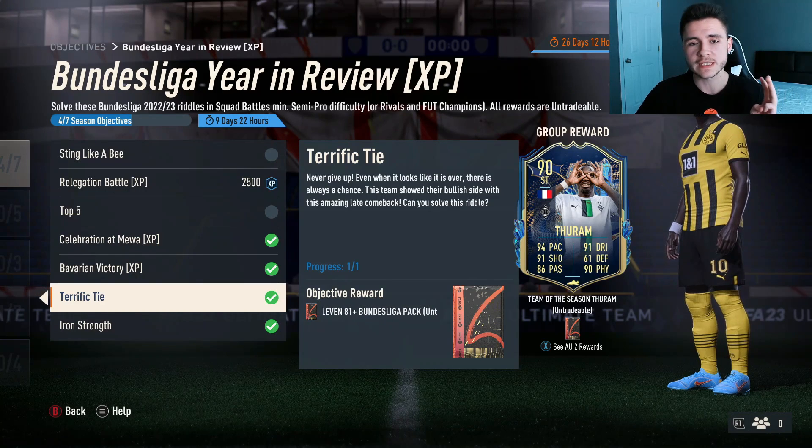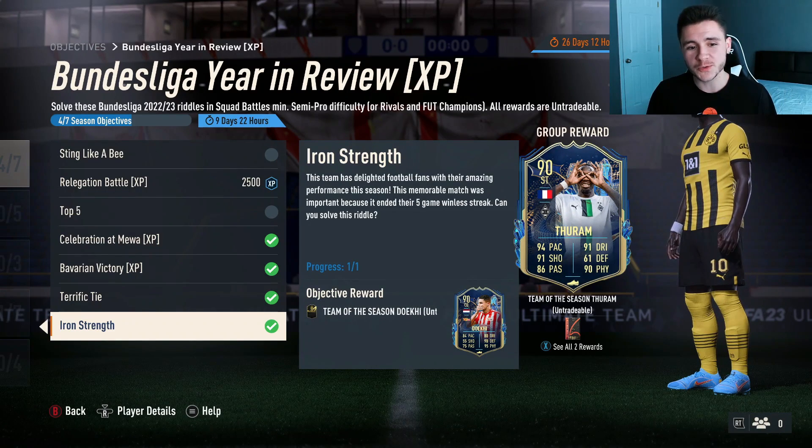'Terrific Tie' is another very simple one — all you have to do is score three goals using RB Leipzig players.